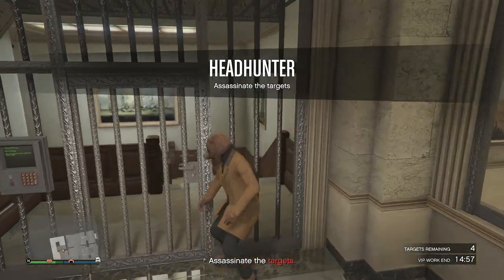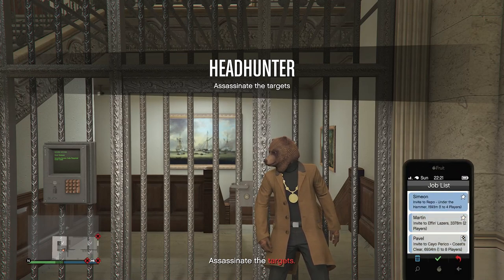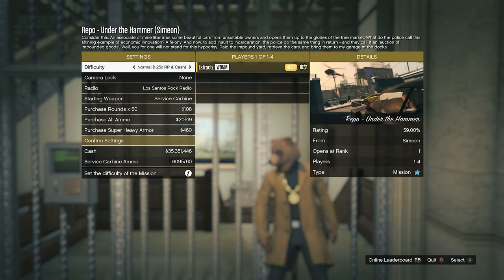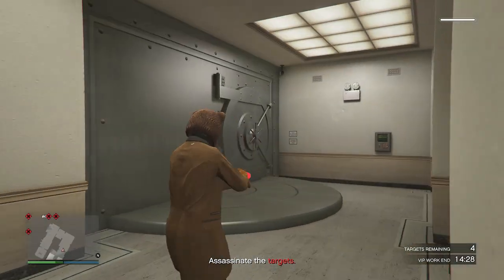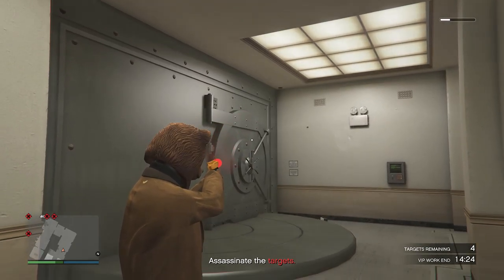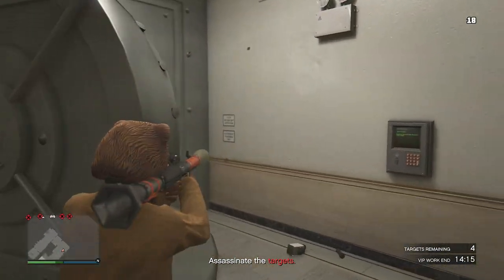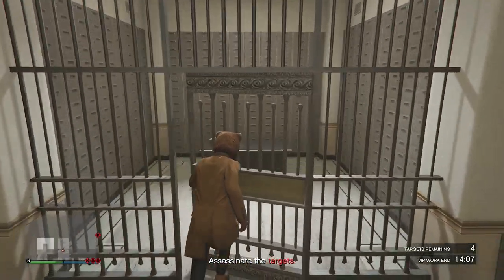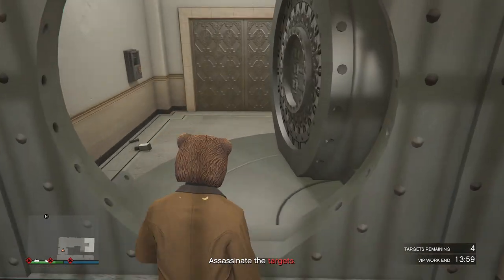Lean up against the vault door, then pull up your phone and click on Job List. Click on Simeon or Martin and join their job. When it gives you the option to quit, go ahead and quit — and you should be inside the vault door. Go down the stairs, then pull out your Up-n-Atomizer and shoot at the corner area until the vault door opens. Walk inside — it's a secret little hiding area.